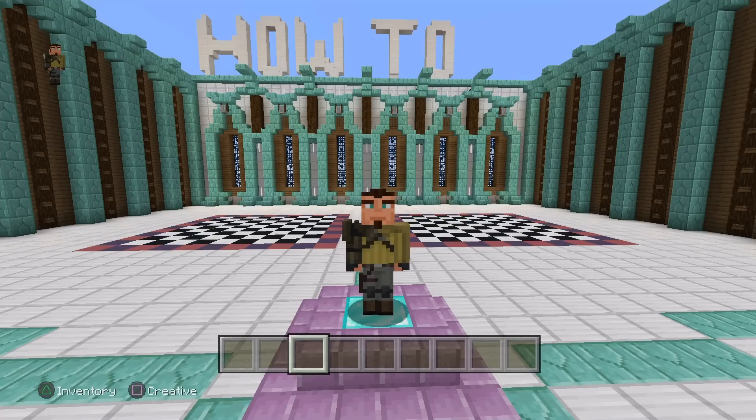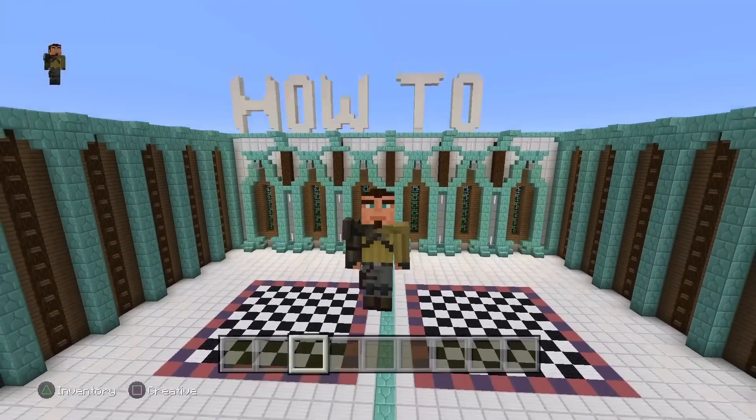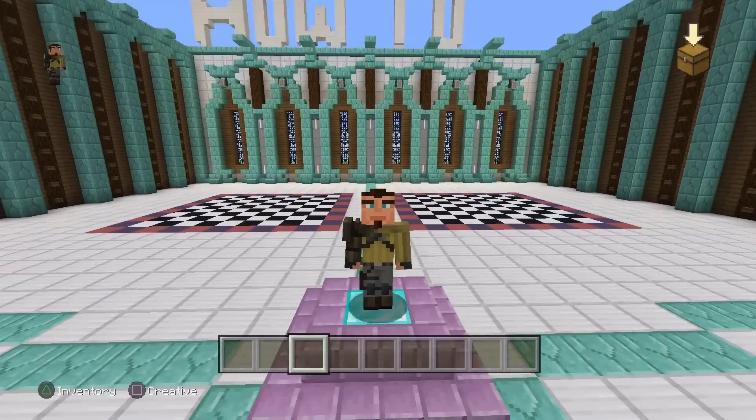This glitch is going to be really simple. All you need is about two water buckets, one soul sand, and a world. Make sure it's not superflat because there's not really much to see under there.